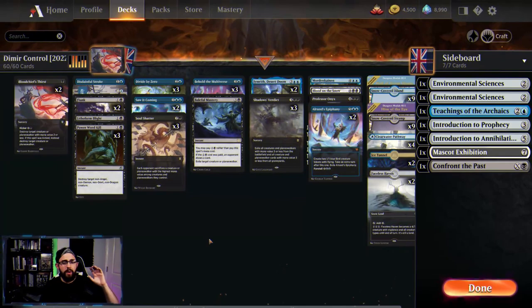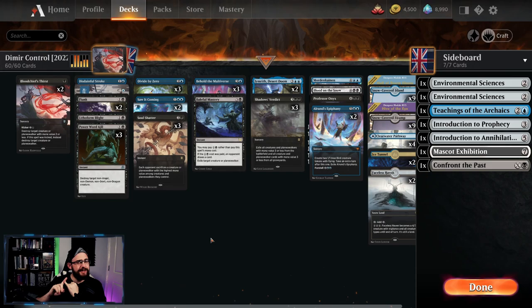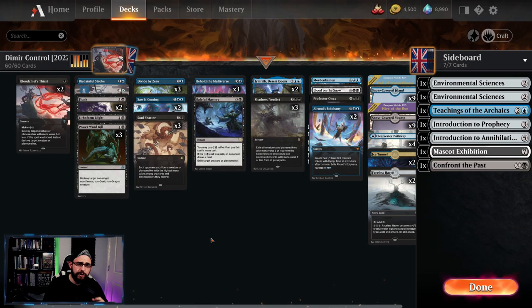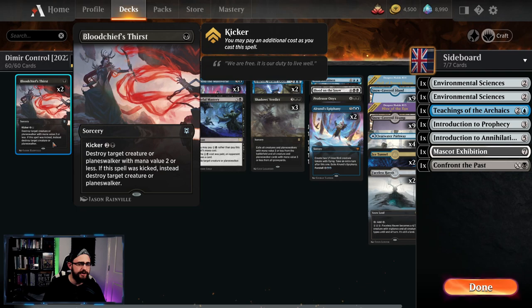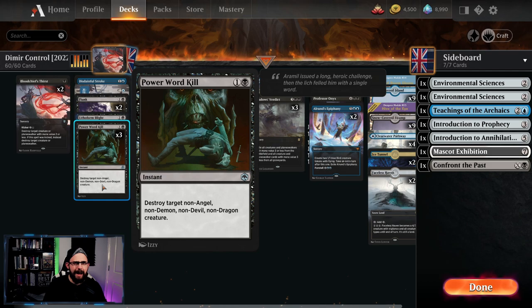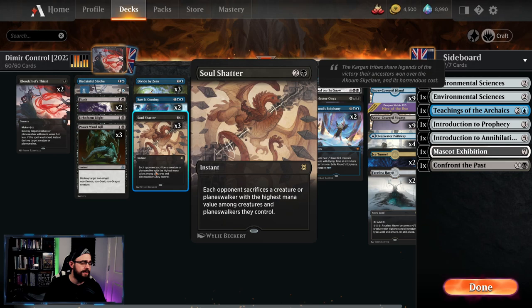Let's check out the deck. One of the main problems we're going to face is: there are lots of creatures in the format which we need to navigate around, and there are lots of dragons in the format — I'll tell you why that's a problem very soon. For removal, we have a plethora: two Blood Chief's Thirsts, great for small and larger creatures; two copies of Flunk, which relies on opponents using lots of cards in their hand; three Power Word Kill — this doesn't target angels, demons, devils, or dragons, so lots of dragons in the format is going to be a problem.